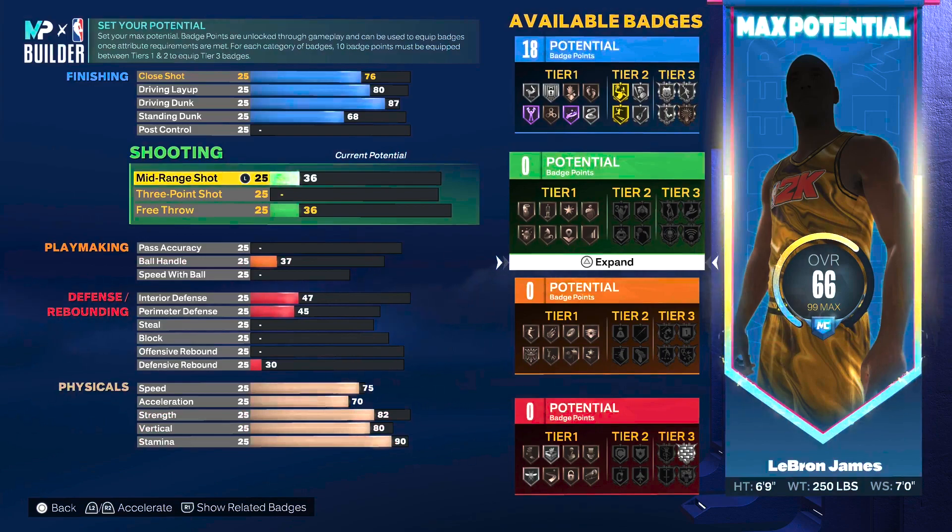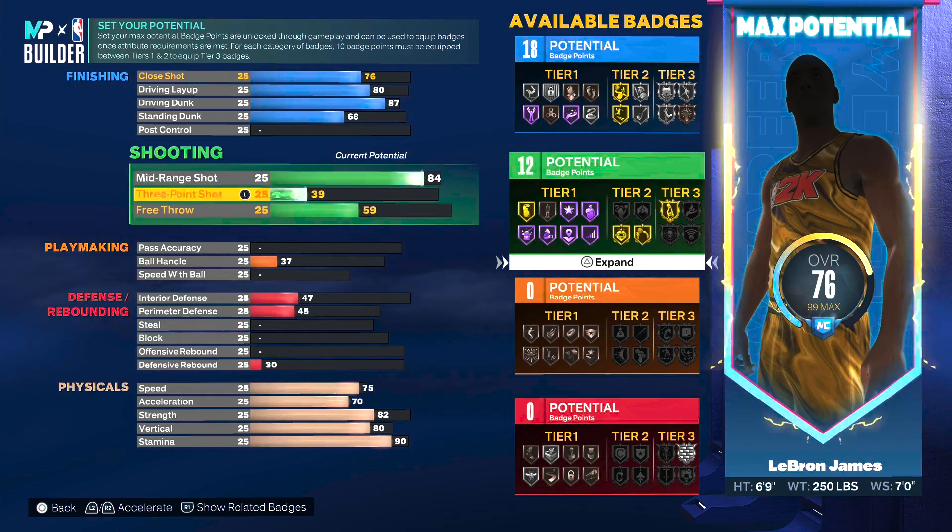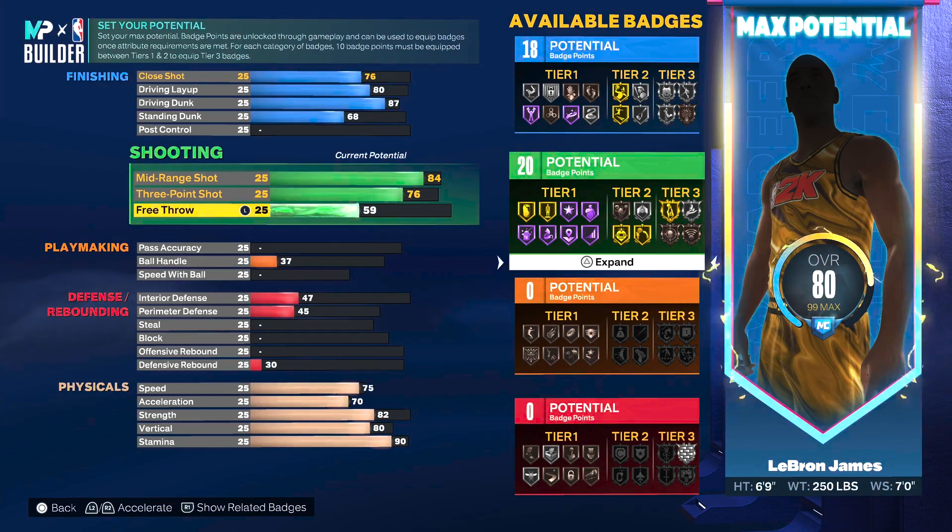Shooting-wise, LeBron is averaging about 22.2 points per game in the playoffs, shooting about 25% from three and 49% from the field. We decided to give him an 84 on mid-range jump shot, which allows the capabilities of getting gold blinders. When it came to the three-pointer, only went with a 76 — it should probably be lower around 73 — but we went 76 because we wanted the ability to get gold claymore. LeBron does knock down a few jump shots when they really matter. On the free throw side gave it a 78 because you will be taking this build into the rec and pro-am and you want to knock down your free throws.